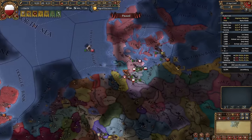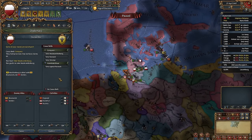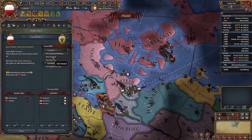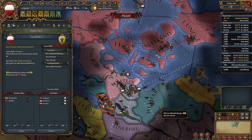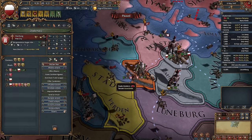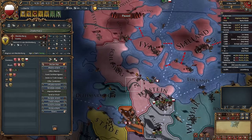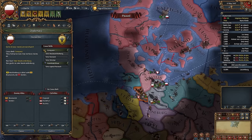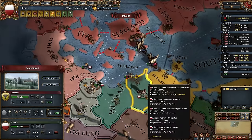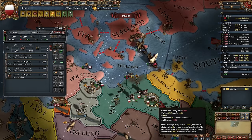We can ally Dortmund, and I also see that Mecklenburg is a really easy target to conquer. Always check your neighbors and try to find weak ones. We can declare and take some provinces. Before Ditmarsh, I would first conquer Holstein. Let's conquer Mecklenburg — it will be really easy. Stack wipe! Nothing difficult. Now we just need to siege down the fort.